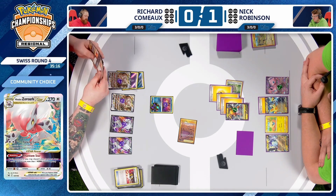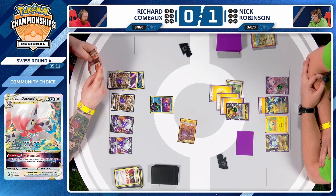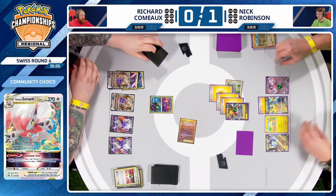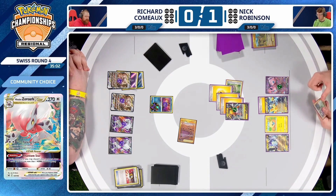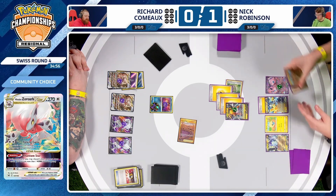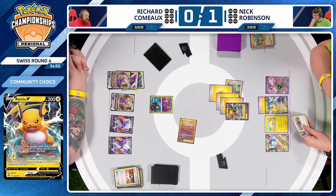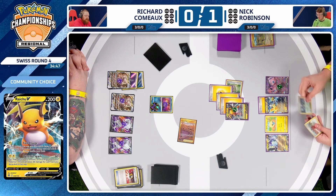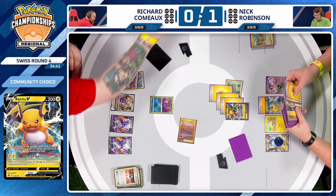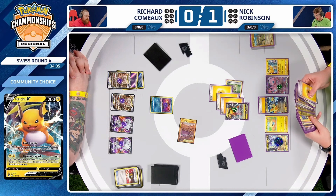It's going to come down to the V-Star power. Seven cards — can Richard find either an Escape Rope or an Energy card? Energy would probably be more beneficial so we can take the knockout on the active. And wow, I don't see any of it. Richard had to discard a few Energy at the start of this game — two Double Turbo — in order to try to stay around with Concealed Cards, so he's finding himself in an awkward spot.